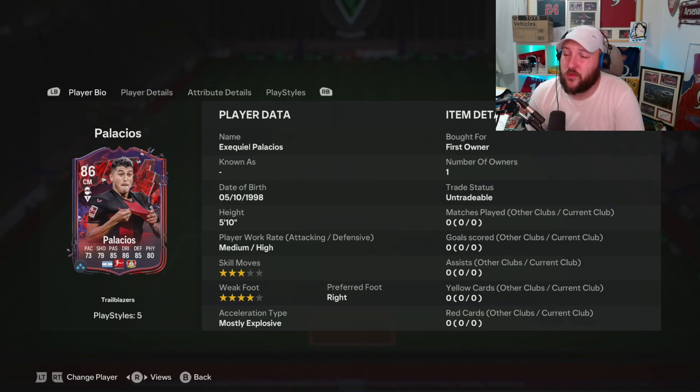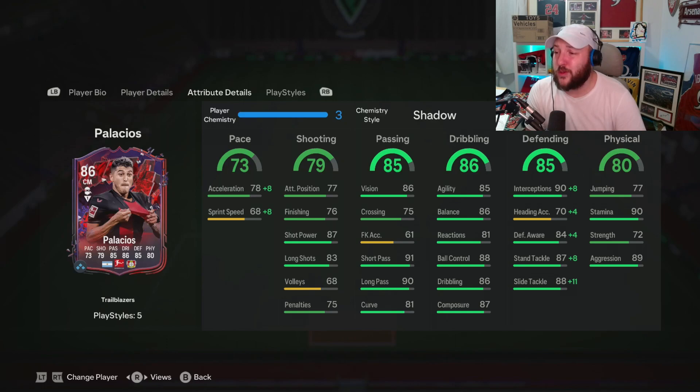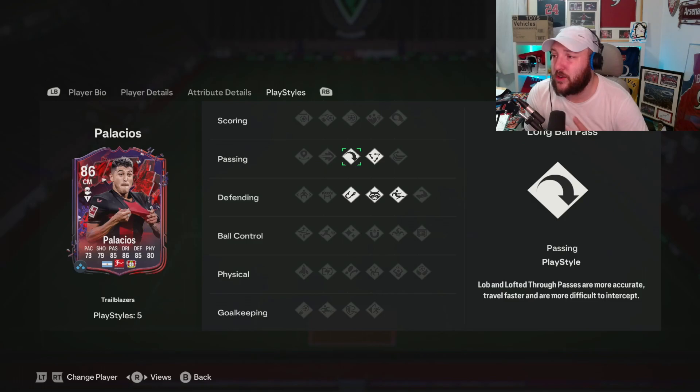We are looking at the 86-rated Trailblazers Palacios here. 5'10", medium-high work rates, 3-star skills, 4-star weak foot, mostly explosive, right-footed. He can play centre-mid, CDM, or CAM, so fantastic for chemistry. He has unbelievably good defending stats, really good composure, agility, and balance, as well as outstanding short pass and long pass.